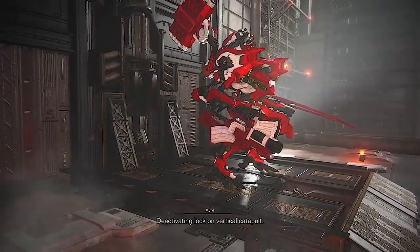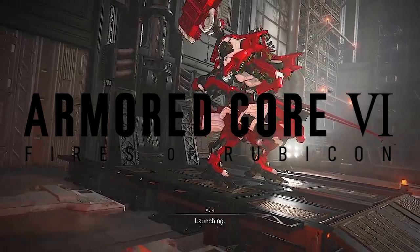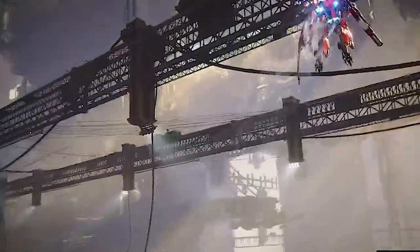Get ready to level up your game — I'll be helping you find every hidden chest in Armored Core 6. We're going to be entering Infiltrate Grid 086. This one has a total of four chests and I'm going to walk you straight through it.